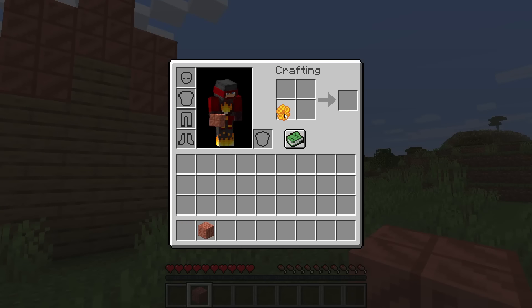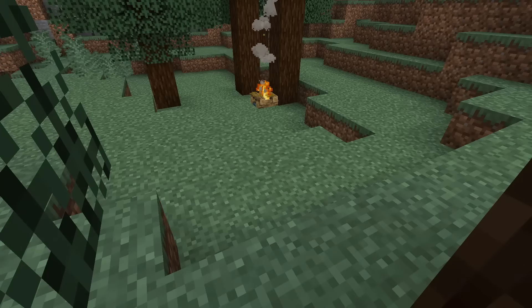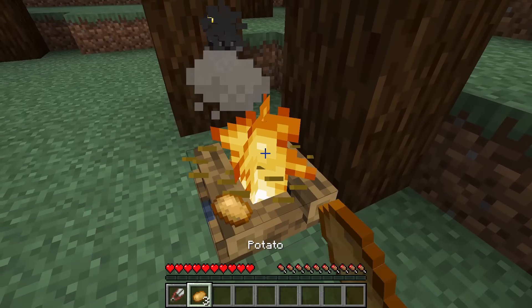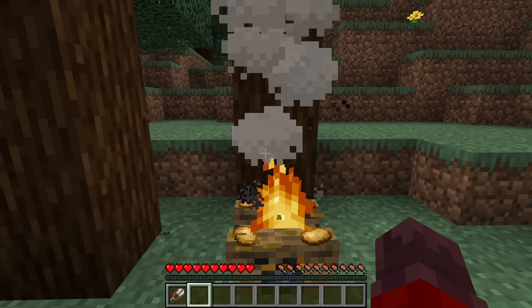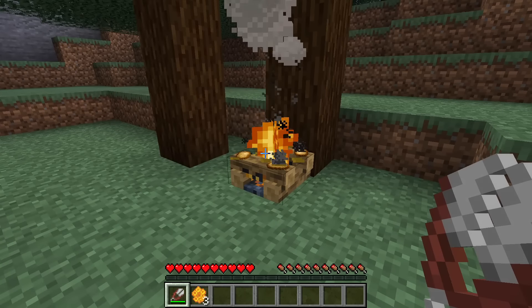Changing vanilla features isn't the only way to improve upon vanilla, however. You can also try giving them more purpose. One good example would be the campfire. In the Buzzy Bees update, its functionality wasn't changed, but the new beehives and bee nests required its smoke to pacify bees and allow honey to be safely harvested. This is how Corey Sheviak, another gameplay developer, put it: when thinking of ideas, we try to think first of would this fit in with the original game, does it add something to it, and then does it work with other features that are already in the game? We really try to add things that will interact with the game loop and try to bring everything together.